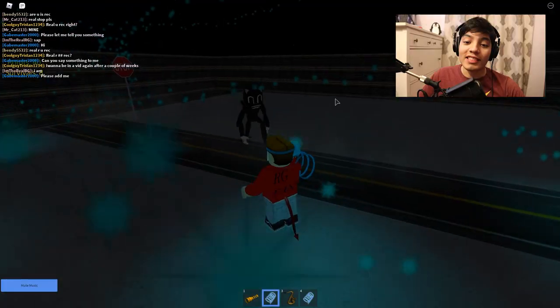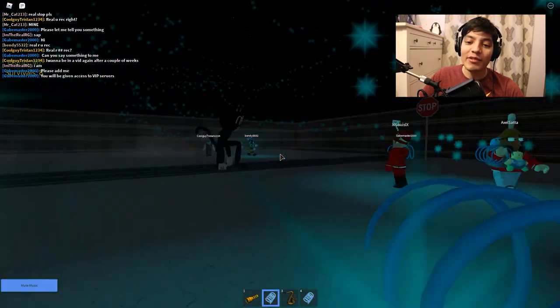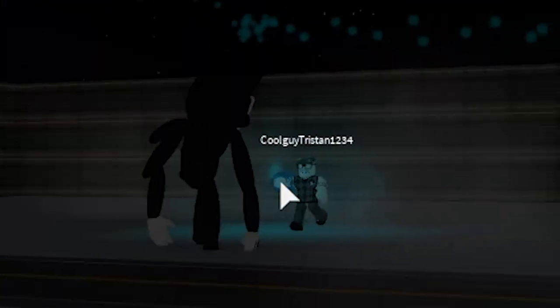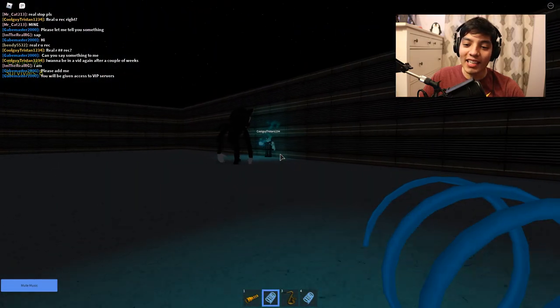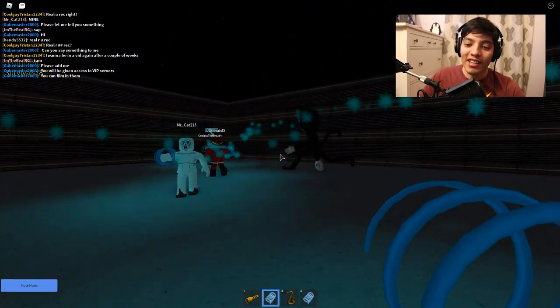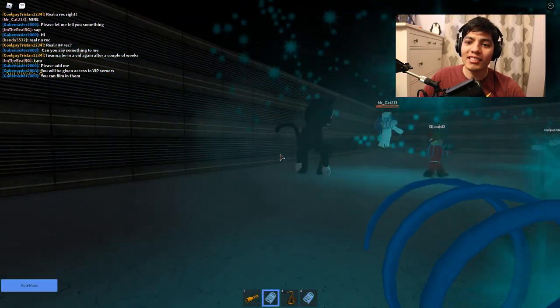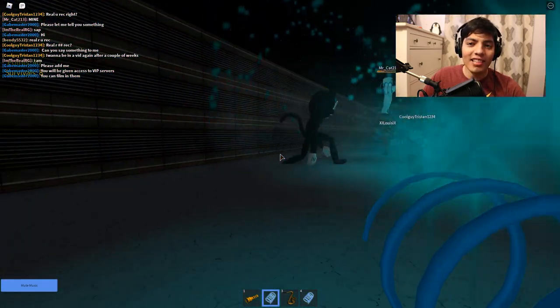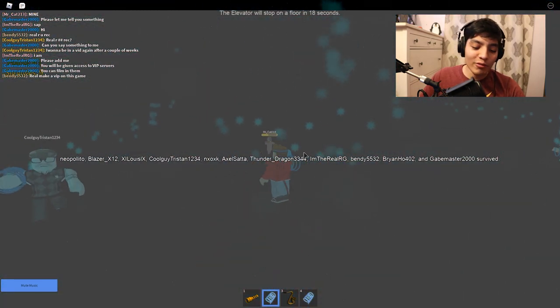What is up guys, Realistic Gaming here. Today we are back in the super scary elevator. As you can see, we got Cartoon Cat right here — that is so creepy, he's chasing cool guy Tristan over here. Run for your life! This is pretty awesome, I like this model. It looks a little iffy but it'll do the job for now.